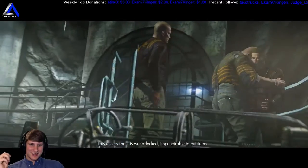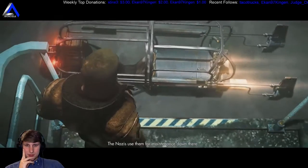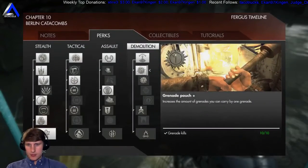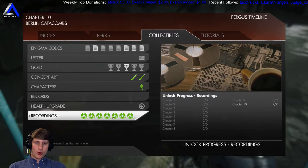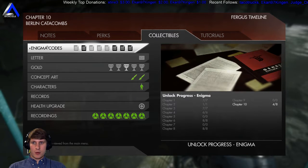This access vault is impenetrable to outsiders. There's only one way to breach across the perimeter — it's a tunnel glider. The Nazis use them for maintenance down there. We've been trying for years to bring it up to working order. This is also when we're going to start getting these recordings from Anya, although it looks like we already have them. We also don't have almost any enigma codes from this level, so we're going to be trying to find all of these.